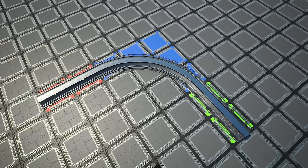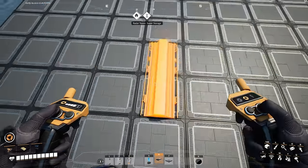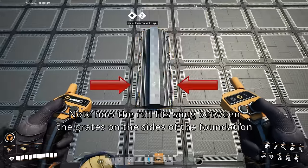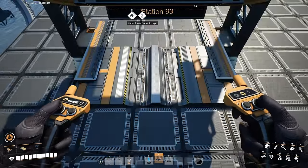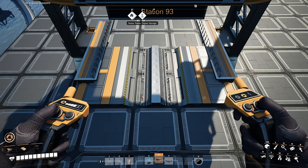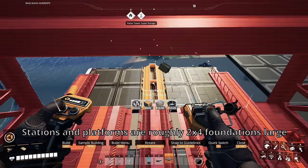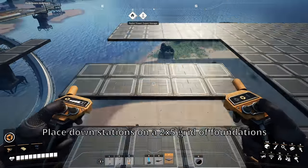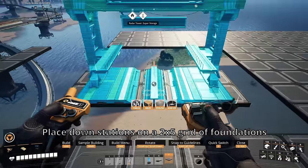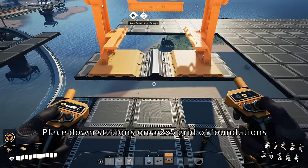Moving forward, all construction will be explained by using foundations as a grid for measurement purposes. I like to center my rail segments in the center of the grid. This makes it easier to lay out and measure our rail segments. Also, when we lay down train stations and platforms, we should do the same just for sake of consistency. All stations, freight, and decorative platforms are two foundations long, but are just over four foundations wide. However, when you place these down, place them on a two-by-five grid and center the station right in the middle of that center foundation — again, just to make it easier to lay out our rail segments.